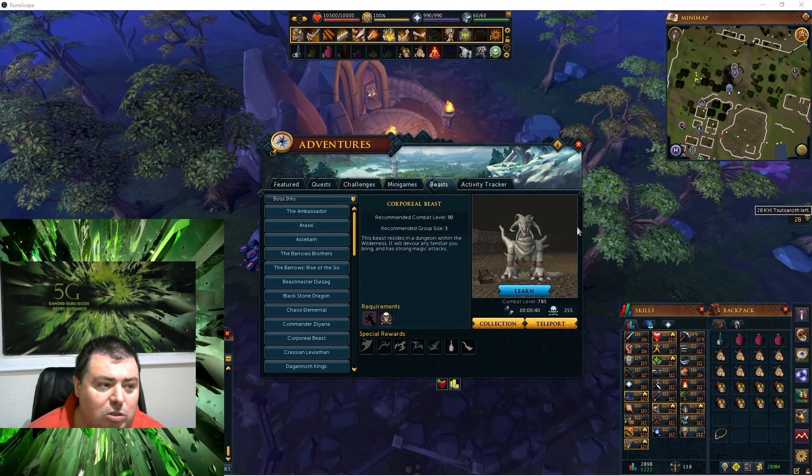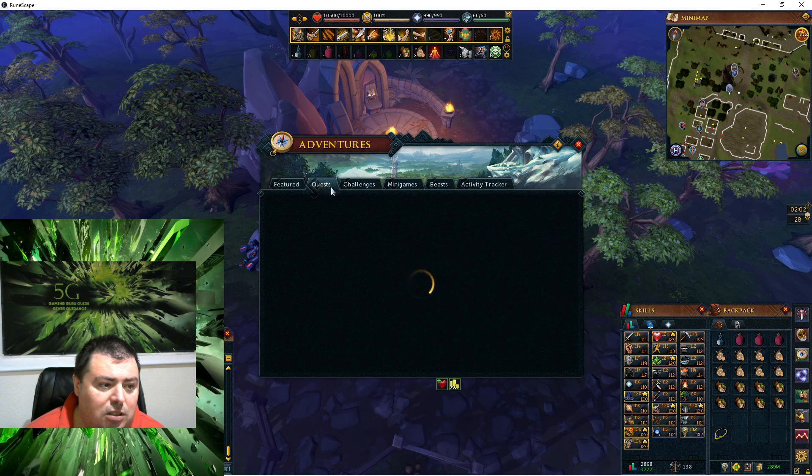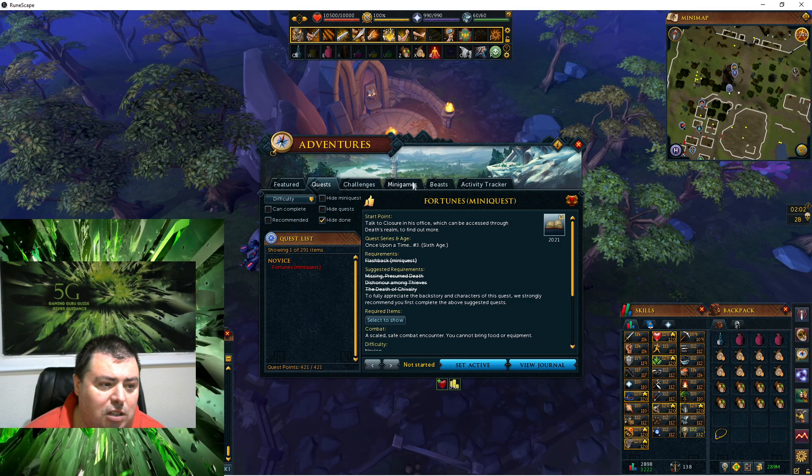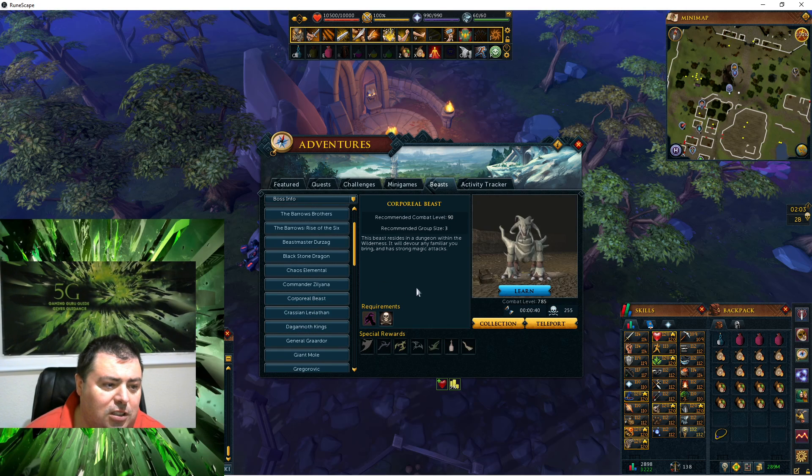If you go into the same place you're going to look up the quest — that's the quest list — and then here's the beast. You look up Corporeal Beast and then you'll get some information in here about the tactics and stuff that you need to do this boss.